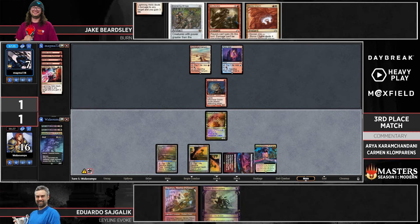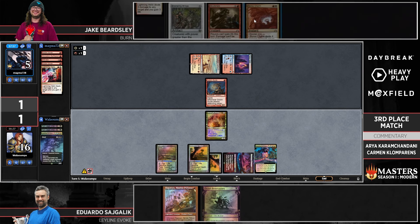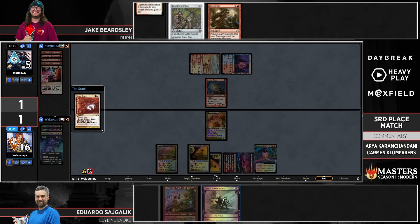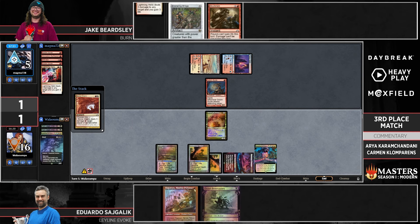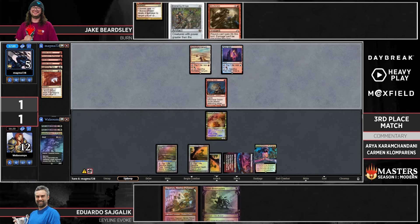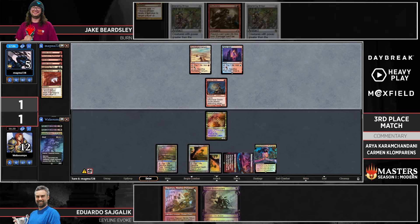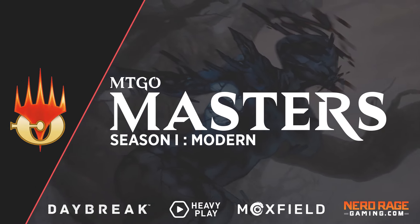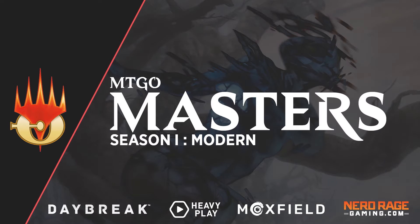Speaking of Scion — Scion off the top for Eduardo might be about to join Orcish Bowmasters. Jake phones in Ensnaring Bridge but is still short on mana. Jake tries Boros Charming with Scion of Draco on the stack — takes it back, can't do it — Scion hits the battlefield. At this point it's land for Ensnaring Bridge or bust. There's enough life care being gained that it's pretty quickly over with no reasonable line of racing with burn. And how about an Ensnaring Bridge for the Ensnaring Bridge? That locks up Eduardo — Sajgalik is your third-place finisher in MTGO Masters Season One!